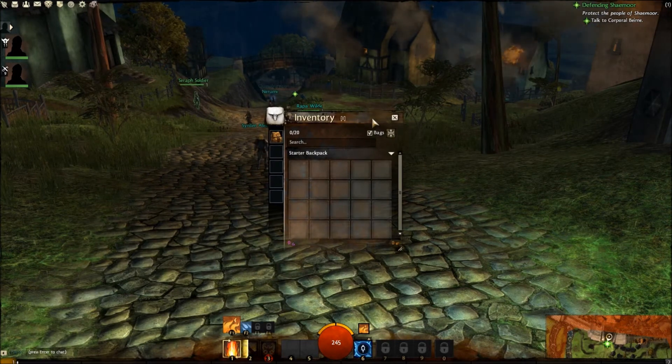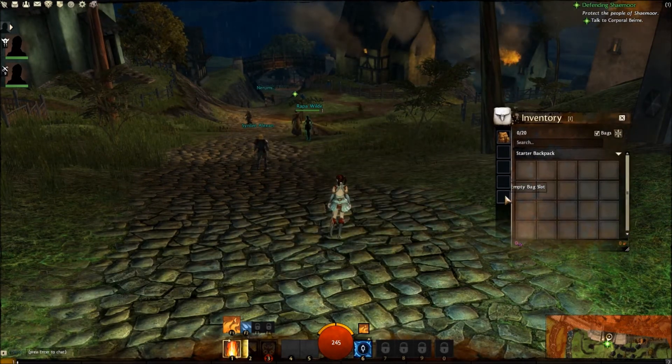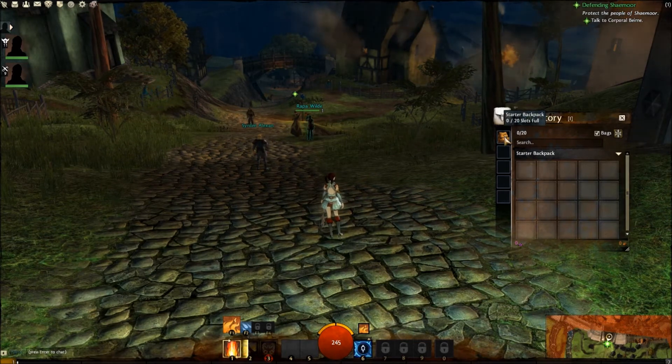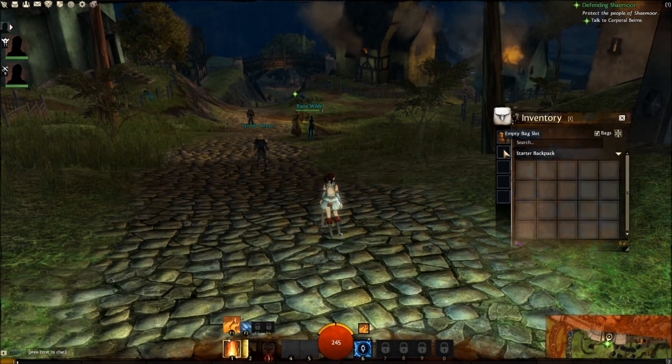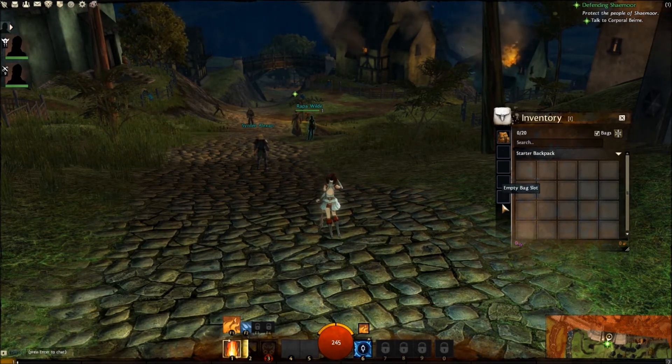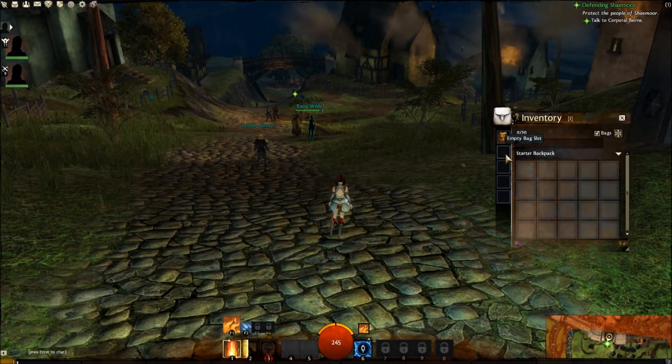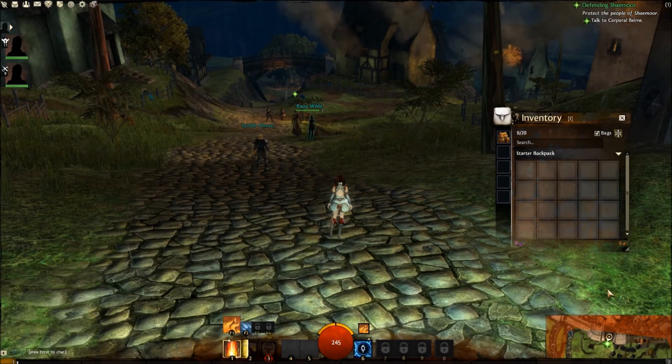Your Inventory menu will show you the things in your inventory. It has a backpack-like system, similar to World of Warcraft. You have your starter pack with 20 slots and four additional spaces for bag slots. You'll buy bags, put them into these empty bag slots, and then the slots will appear in your main inventory.